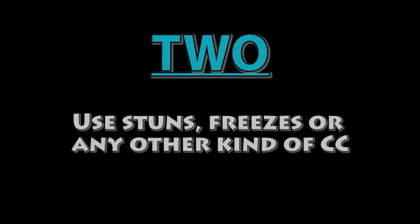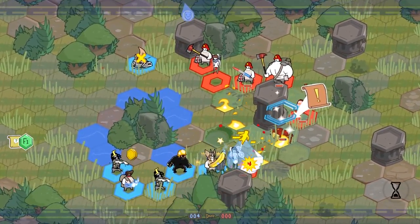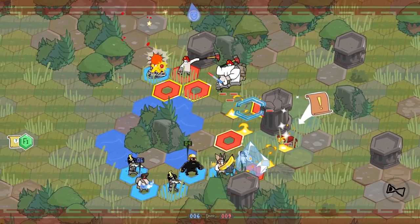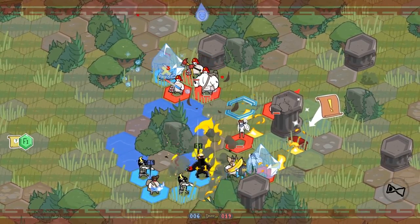On to tip number two: use stuns, freezes, or some other kind of CC. On my current team, I have an archer that uses a freezing bow and this can help out tremendously in fights. Being able to freeze an enemy for one turn can make it so you can take less damage and are able to focus on more important targets. It can also be helpful for when you need to get a low health ally out of a sticky situation.